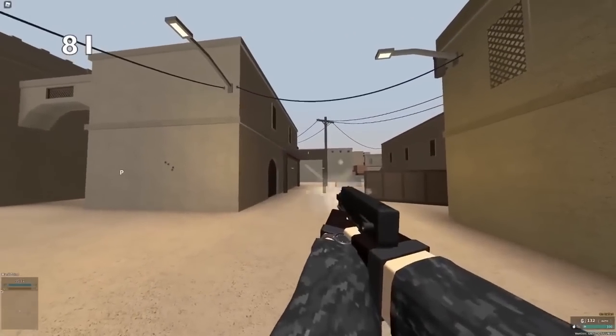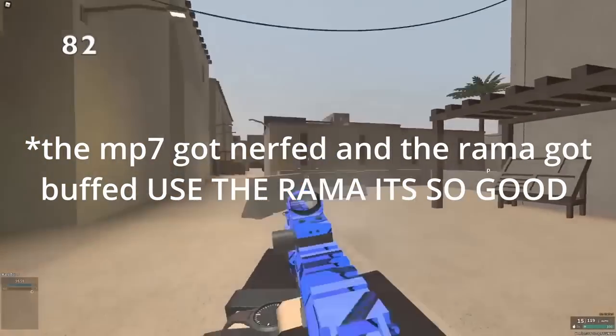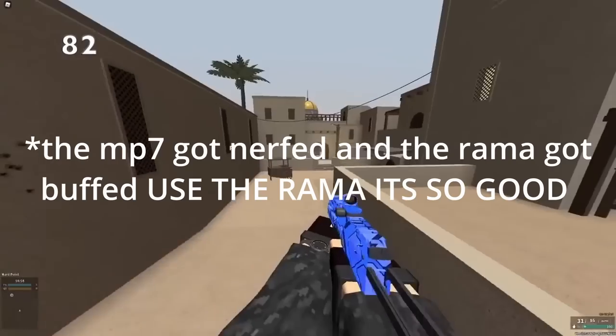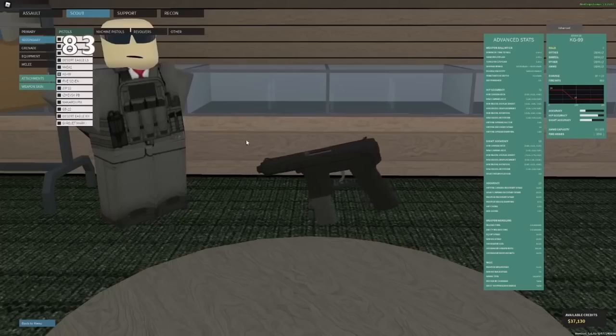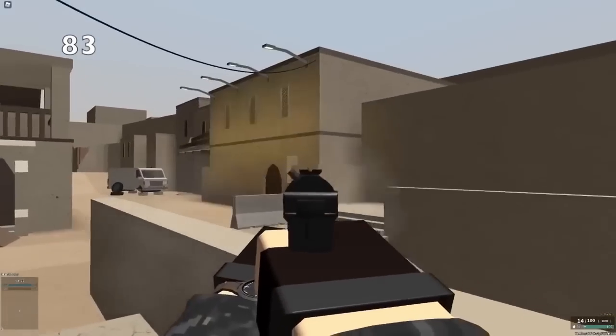The Rama actually had rat-shot when it first came out, but it was busted and was removed and replaced with 380 ACP. Speaking of the Rama, the MP7 is almost better, with the same RPM but higher damage and basically the same recoil, but the Rama does have a very good capacity. The KG-99 does less minimum damage than the Tech-9, despite it having about half the RPM.